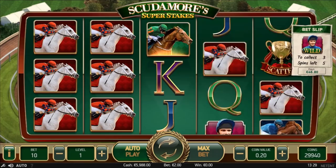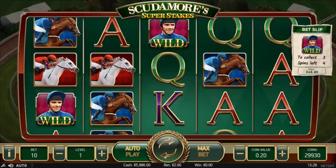On every spin, horseshoes might randomly appear on the reels, turning symbols into wilds.